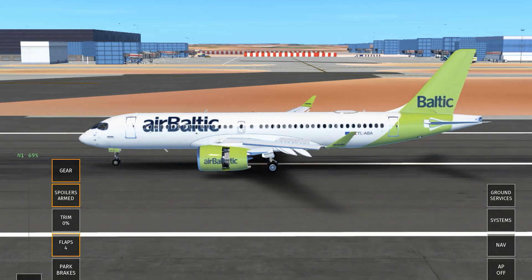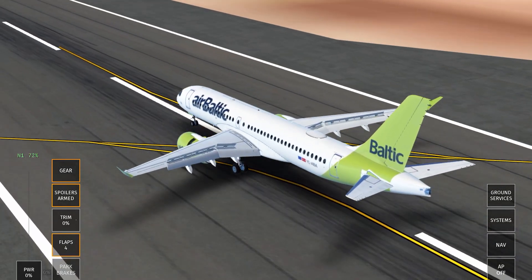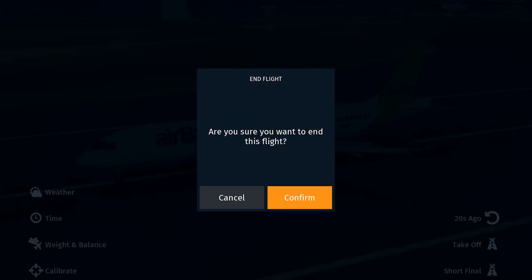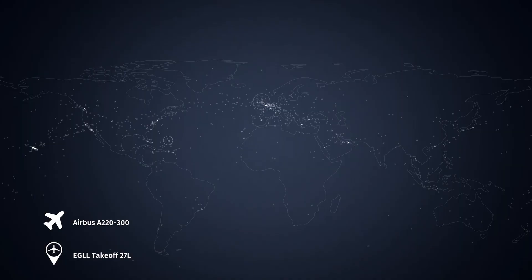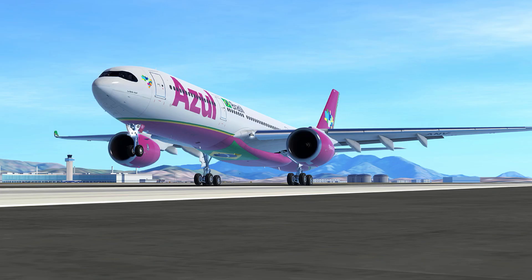I think that was pretty smooth actually for the A220 — sort of buttery if I do say so myself. I personally love this aircraft and it's definitely my favourite aircraft in Infinite Flight. At the end of each replay we're going to quickly head back and confirm it was a smooth landing.